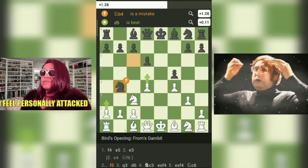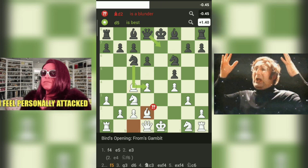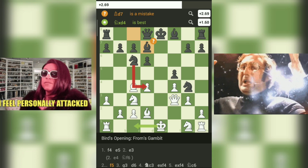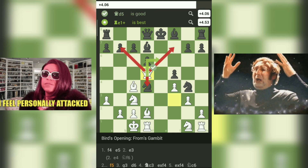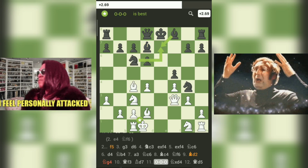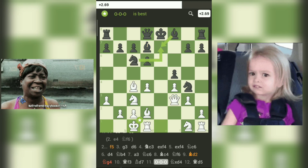Lesson 4, coordination and harmony: both sides exhibited good piece coordination. Developing pieces in a coordinated manner ensures they support each other's objectives and can be smoothly repositioned based on changing circumstances. Lesson 5, king safety: white's kingside castling and black's D7 move showed awareness of king safety. Castling early can provide a safe haven for the king and connect rooks, while other moves defended the king against potential threats.